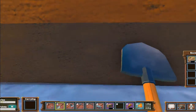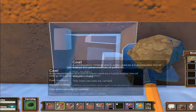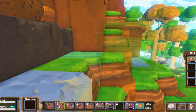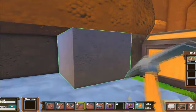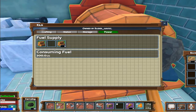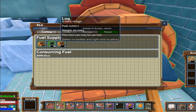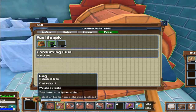I believe that's coal right there — the dark blocks. Yes, this is coal! Let me set a chest down to get a stack. This is going to be a precious resource but there looks to be quite a bit of it. Coal has 20,000 joules which means it's good for about 100 seconds — almost two minutes per coal piece. That is much better than logs at 2,000 joules for 10 seconds.